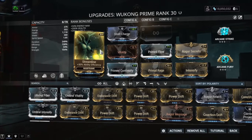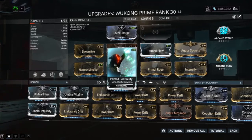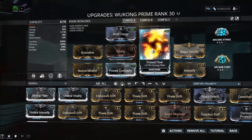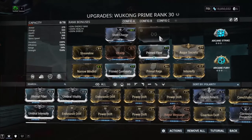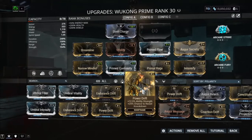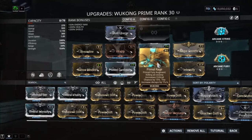Next we have Streamline, giving us 30% more efficiency so we don't get caught without energy. It affects all drain-based abilities — his number one and number four. We have Narrow Minded and Prime Continuity for more duration, since both duration and efficiency affect the drain. Vitality for more health, Prime Flow for a bigger energy pool, Augur Secrets, and Intensify. Up top you can add Power Drift — make sure you have a rank four and a rank five version for more Power Strength, which increases damage on your number four, Celestial Twin, and Defy's armor multiplier.